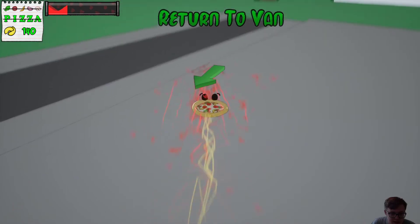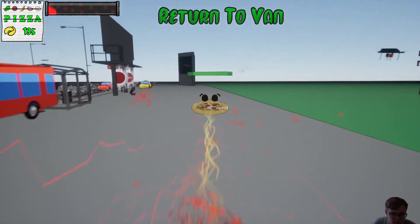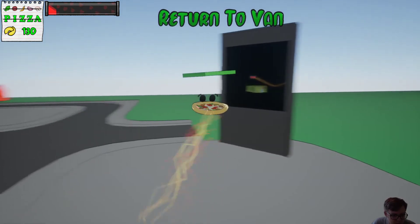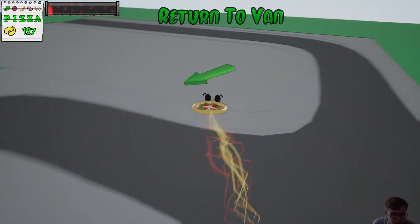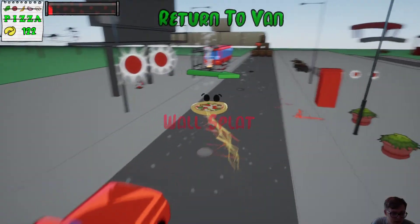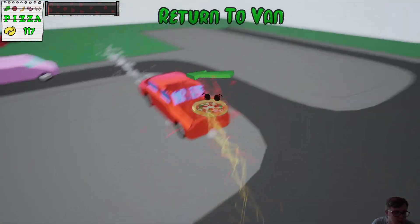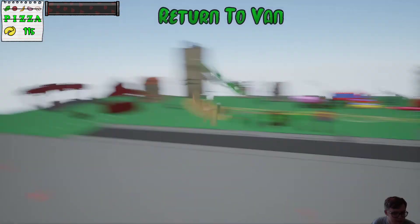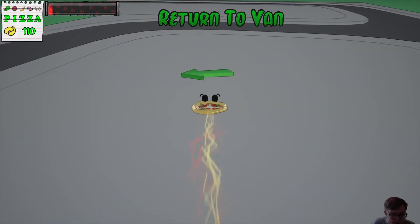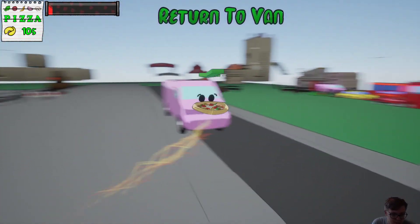Before we head to the van, let's have a quick in-depth showcase of some of the splats we can create. By shooting the ground we can create various splats, and these stick to whatever model we apply them to — so if we hit the car, the decal actually moves with the car as it travels, giving us a sauce-coated car. And if I splat at an angle you can see the smear moves with our velocity.